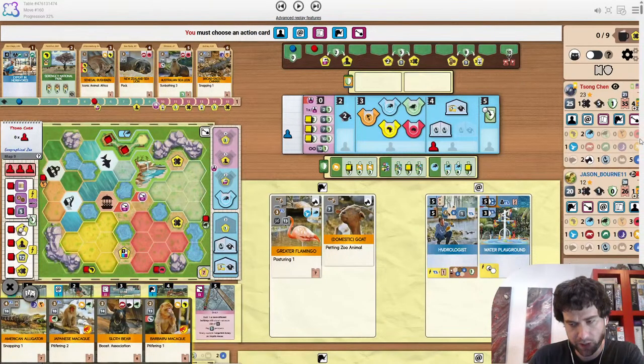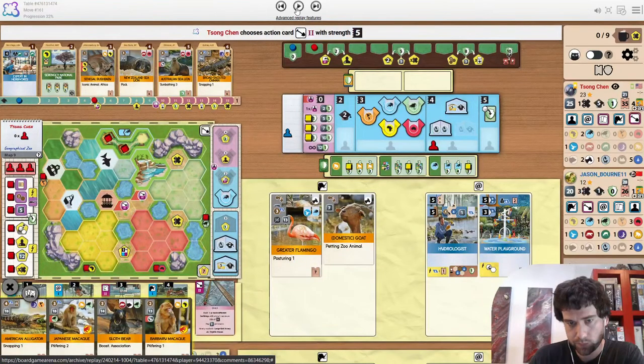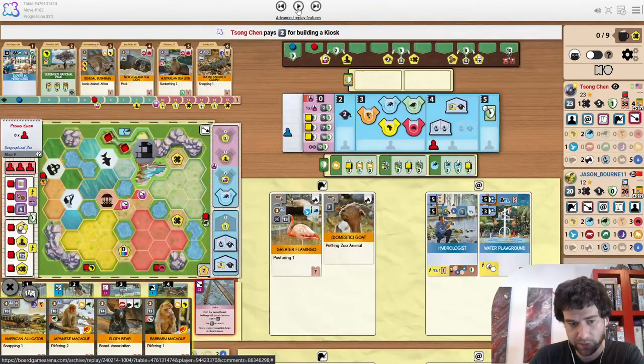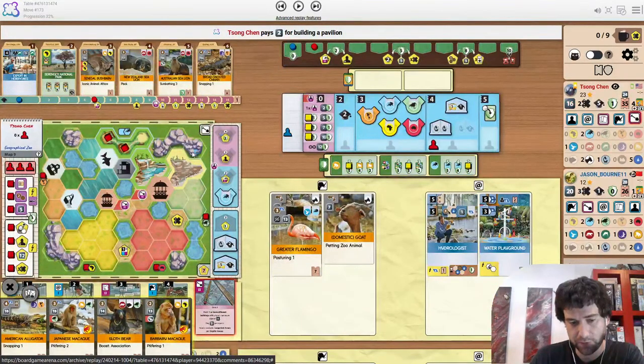I'm curious to see if we're going to see a size three in Asia — is it going to touch water for the Maquok or is it for the Sloth bear? Because the opponent is about to get in pilfering range when they support species five. Nice kiosk. It appears like it is for the Sloth bear.